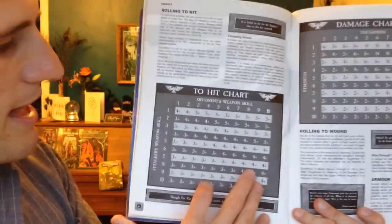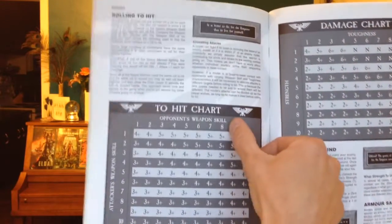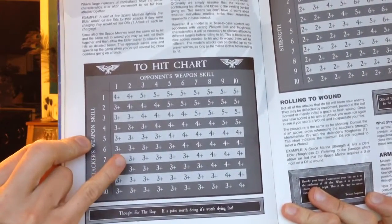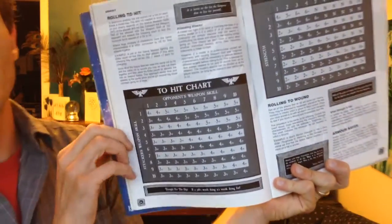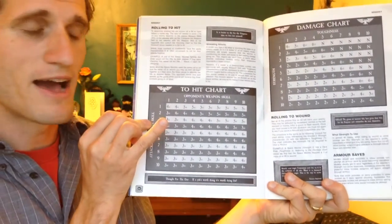Here is the chart. We've got our weapon skill versus their weapon skill, and we've got a lot of threes, a band of fours down the middle, and then a whole bunch of fives. There are only three different numbers on this chart — threes, fours, and fives — which is actually a very simple chart.